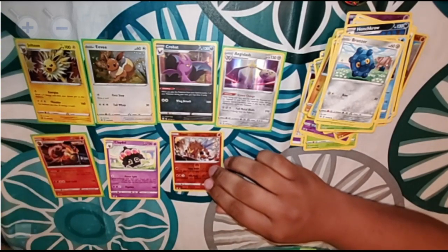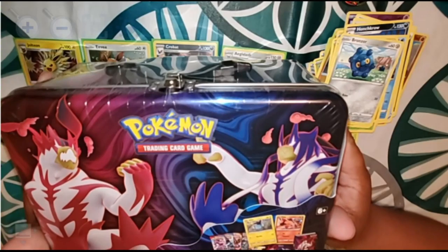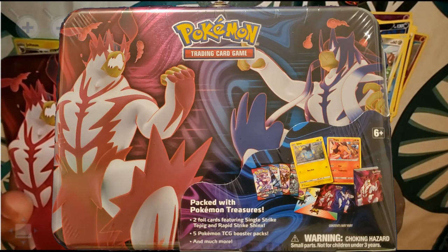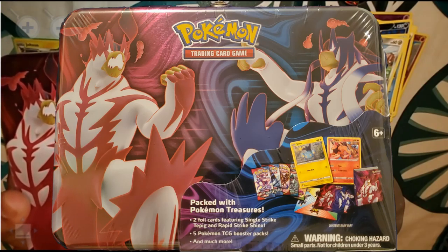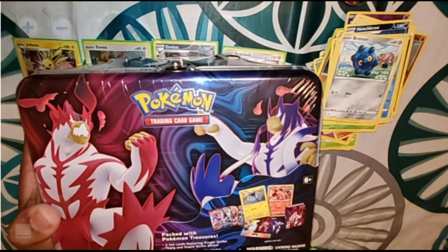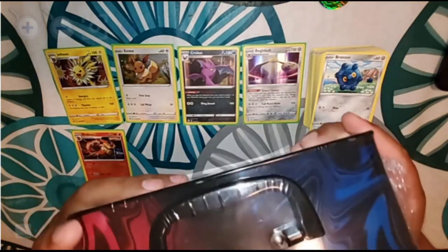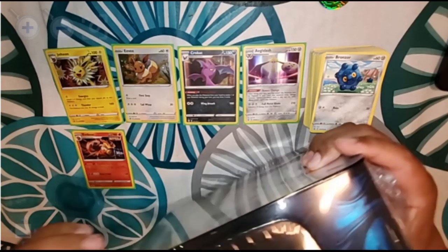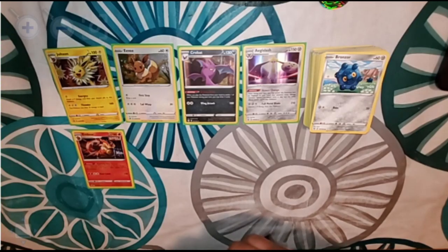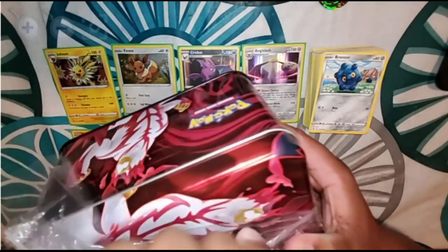Next up is the 2021 Chest tin, which contains two foil cards featuring Single Strike Tepig and Rapid Strike Shinx, five Pokémon booster packs, and many other items. We're about to open this up and see what we get. Looks like it would help to have some scissors.